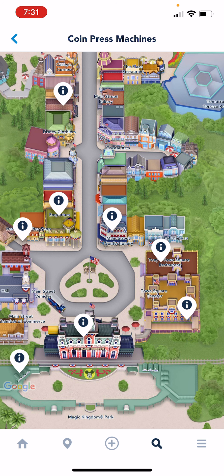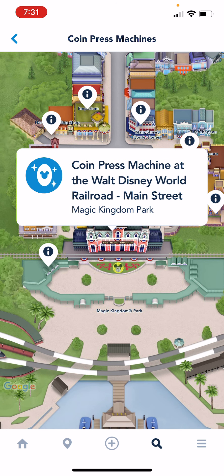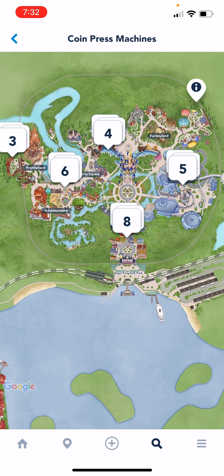If we press on the number eight, the eight locations come up on the map. As you can see, they're down Main Street and Liberty Square. Let's press one here — there we are, coin press machine at Walt Disney World Railroad. Now you might not be able to get into that one because as we know that's down at the moment.